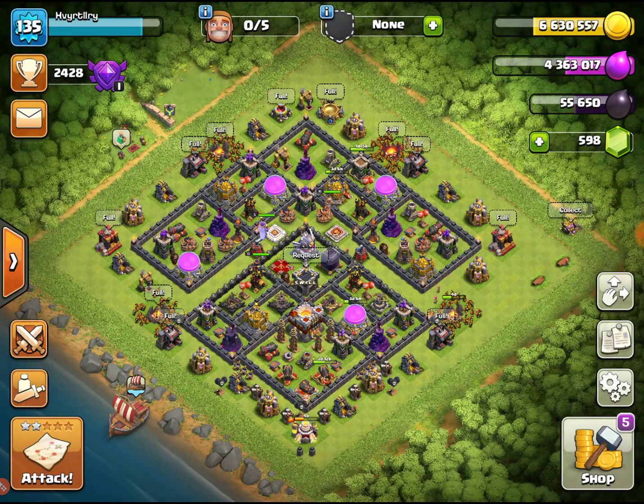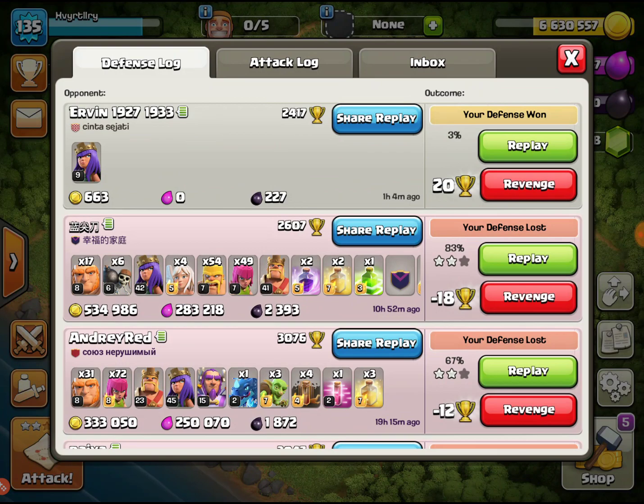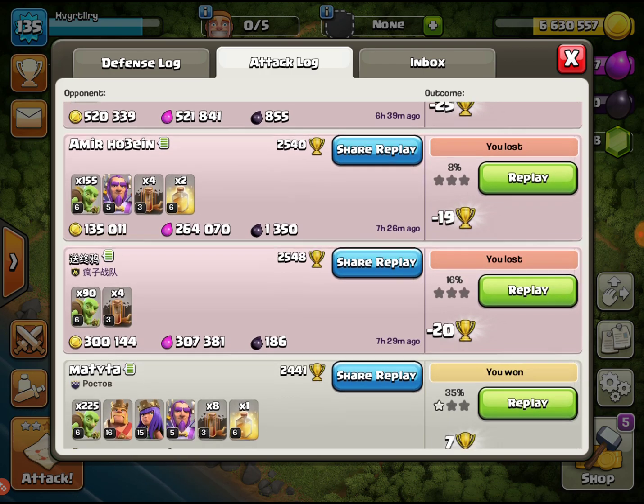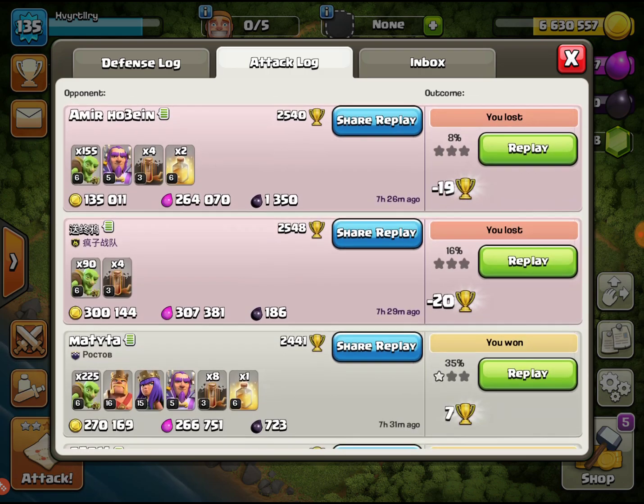It's not like the biggest loot grabs on town hall 11, but we're going to switch to different town halls so I can show you guys exactly what's going on. We've been farming in Champions league and all that, but that's not the best loot because the bases are too hard. So we de-leveled ourselves a little bit, lost some trophies, and finally made it to Crystal league. It's hit or miss for dark elixir, and this is pretty much the attacks I've done.